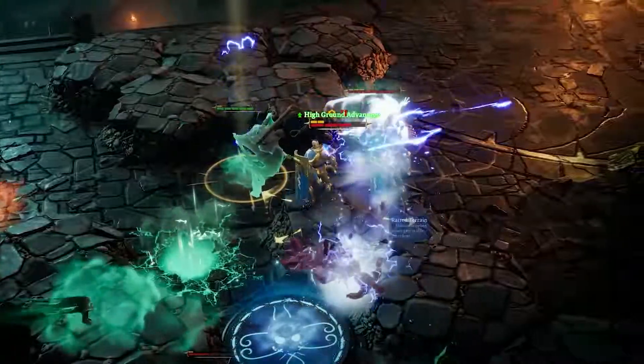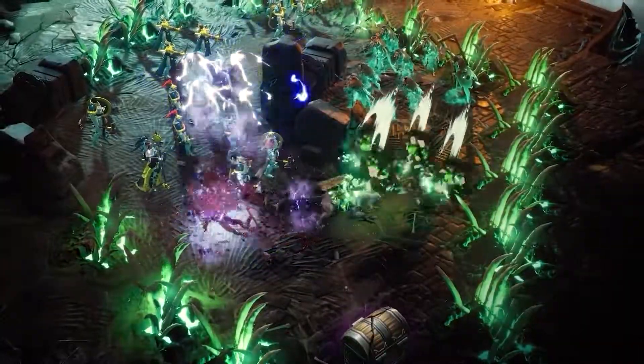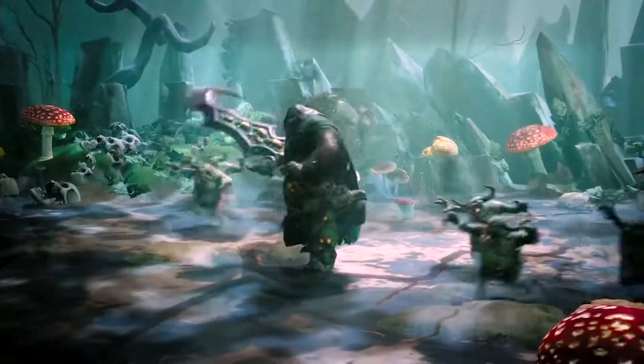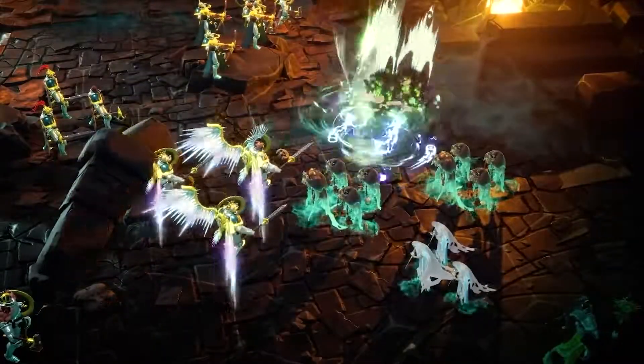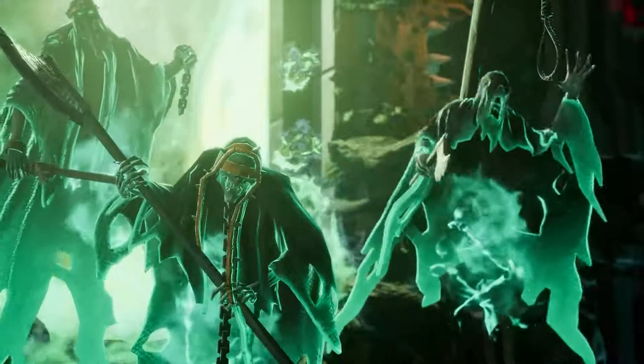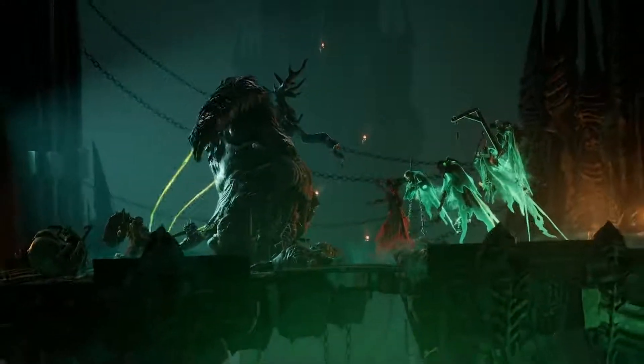Age of Sigmar Stormground is a deep and dynamic turn-based strategy game based on Games Workshop's iconic IP, where every piece at your command can be used in a variety of ways in fast-paced, decisive matches. Stormground allows you to control three distinct armies — the Stormcast Eternals, Nighthaunt, and Maggotkin — with completely different units, skill sets, and story.